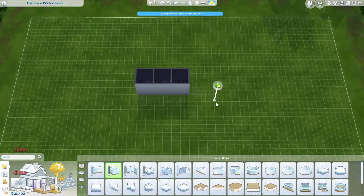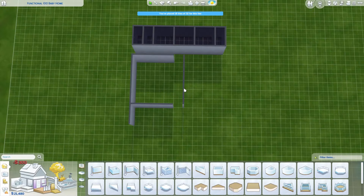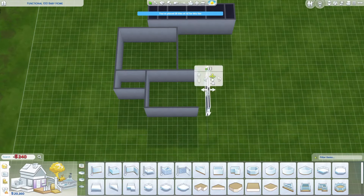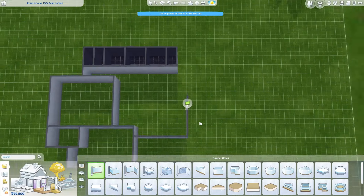Come build with me this fake tiny home for my 100 baby challenge. We're about 10 episodes in, aging our first teen into a young adult, and I thought it was time for a new, better, and bigger house. Unfortunately, my budget didn't agree. This was like the third layout I tried — it's different and maybe nicer than what they had, but I would have liked a little bit bigger. But that just means we have room to grow.